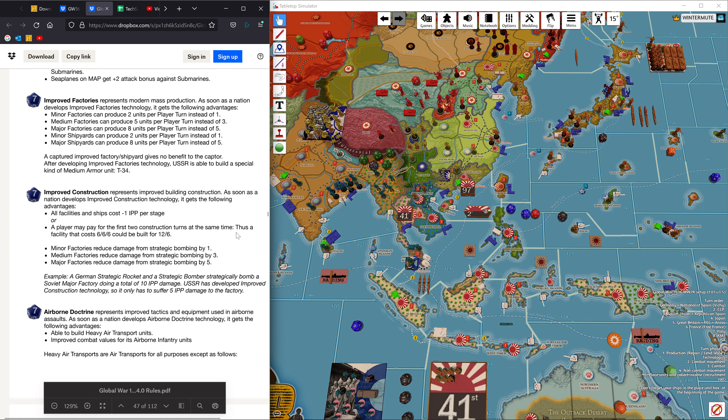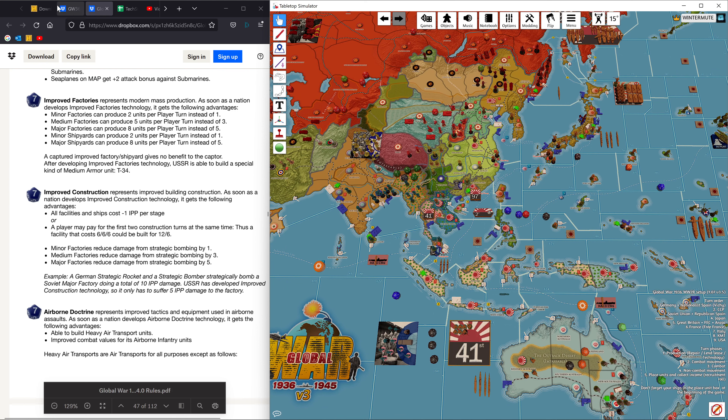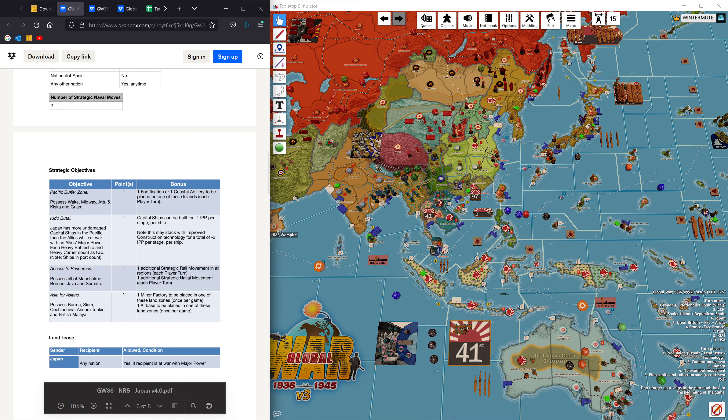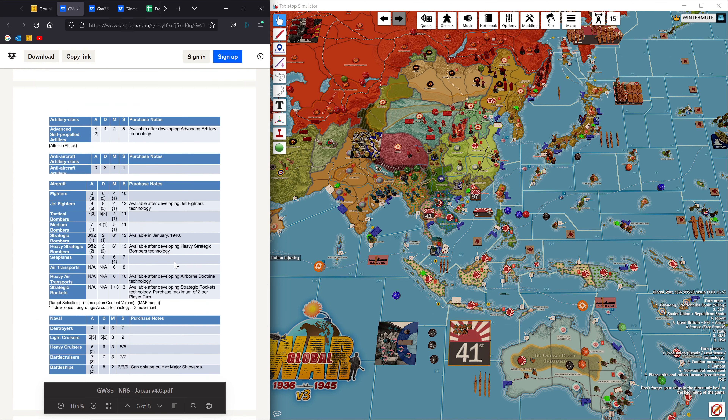Even if you get improved construction and then score Keto Butai for just a couple of turns before the US gets more ships in the water, that's still a huge saving on capital ships. Let's look at Keto Butai: Japan has more undamaged capital ships in the Pacific than the Allies while at war. Each heavy battleship and heavy carrier counts as two. So if you reach this, it's even easier to build capital ships at minus one IPP per stage stacking with improved construction.